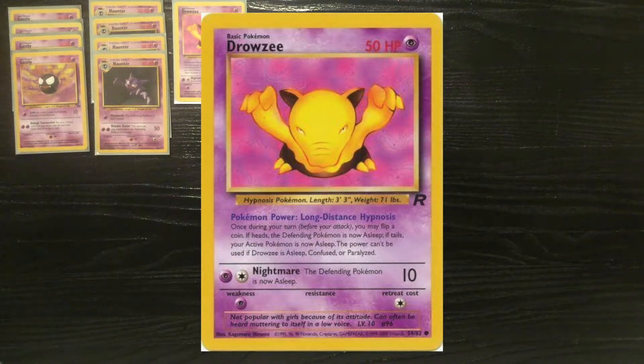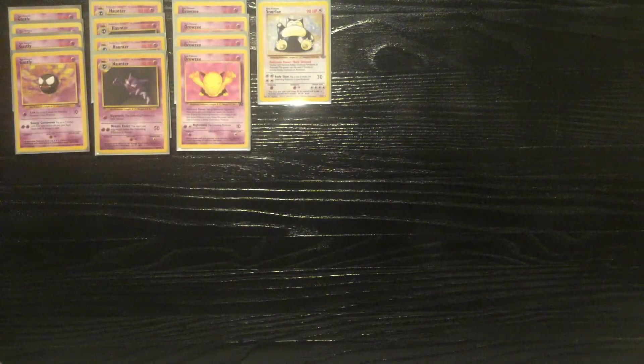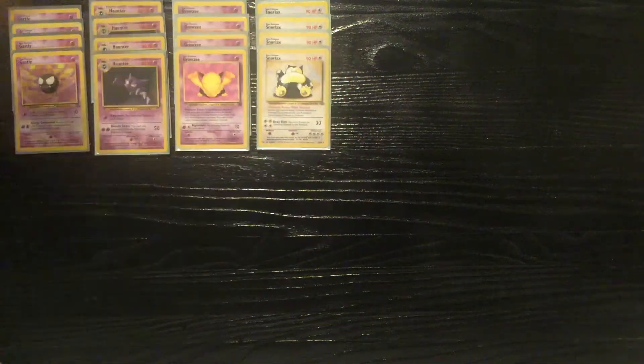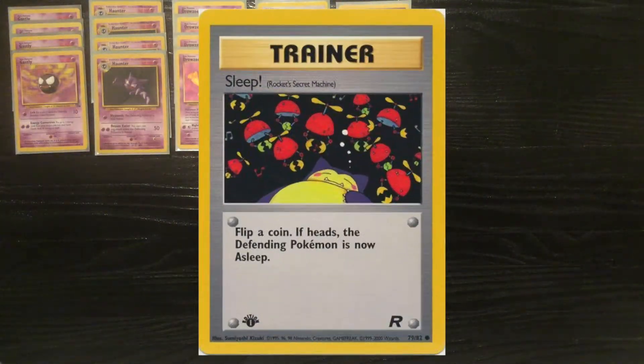You'll be running a playset of the Rocket Drowsy so that you can fill up your bench with them. Four Drowsy on your bench means that you have four chances to put your opponent to sleep. If you accidentally put yourself to sleep, that's fine because you have the Jungle Snorlax that cannot be put to sleep.